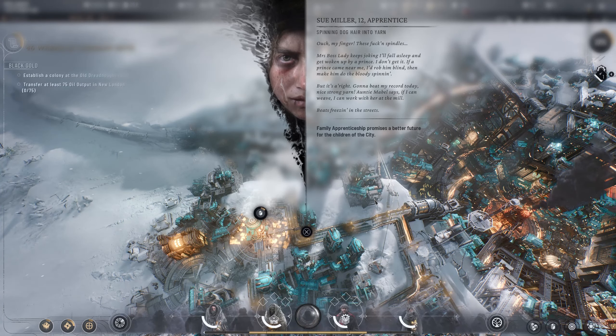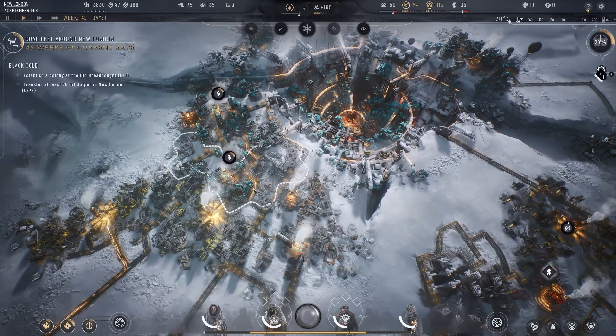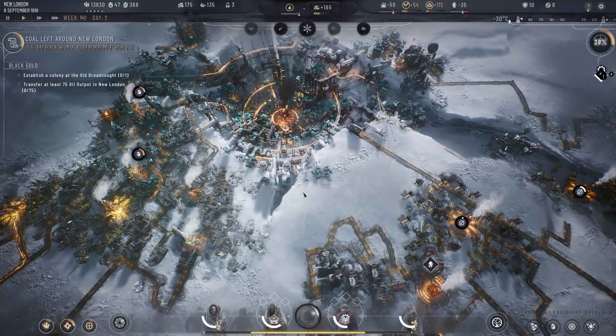An in-game event reads: 'Spinning dog hair into yarn — ouch, my finger on the spindles. Boss lady keeps joking if I'll fall asleep and get woken by a prince. If a prince came near me I'd rob him blind. Auntie Mabel says if I can weave I can work with her at the mill — beats freezing in the streets. Family apprentice promises a better future for the children of the city.' That should increase trust.